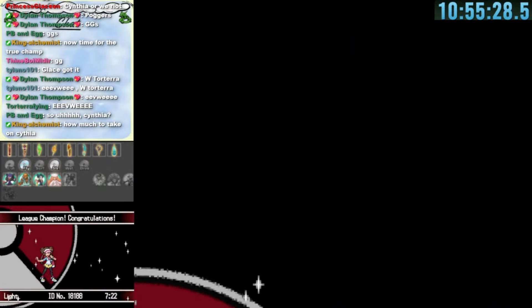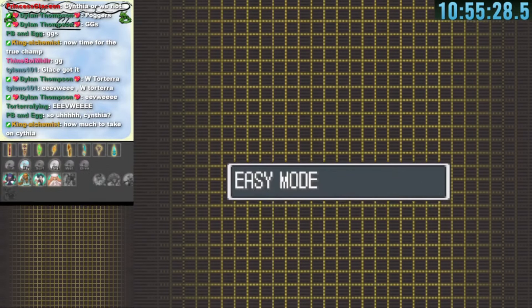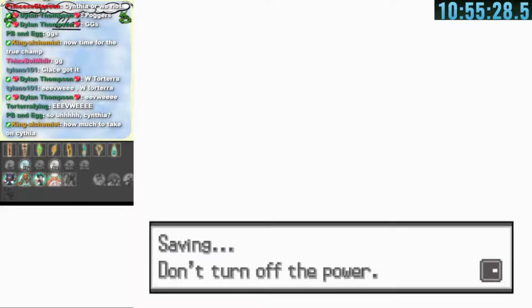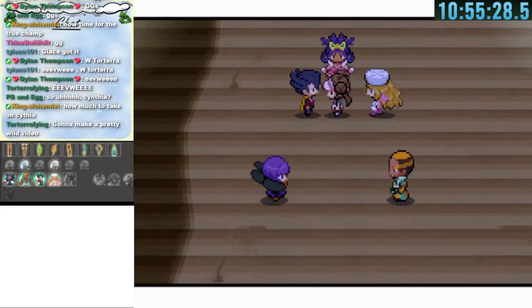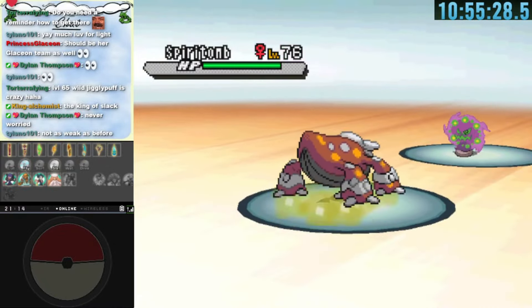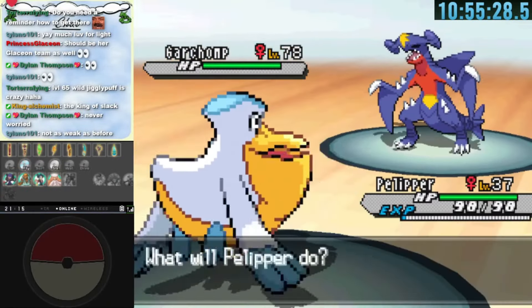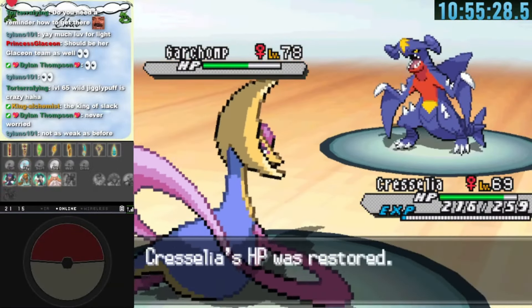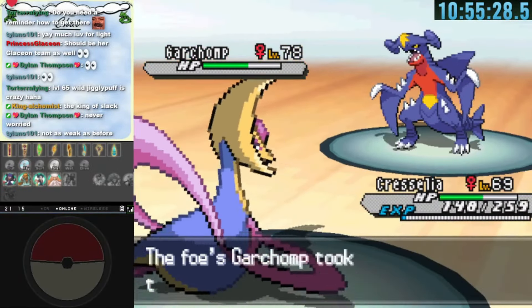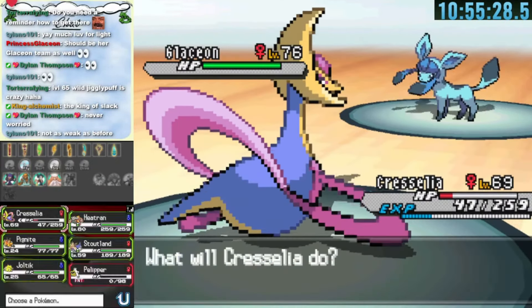But we're not done yet — we still lost to Cynthia before the final battle. We head back to the Dream Yard for a rematch. Heatran leads and takes down Spiritomb with two Lava Plumes. For Garchomp we use Cresselia with Hyper Potions and Future Sights, eventually taking it down with Moonlight and Psycho Cut combinations. Heatran kills Glaceon easily.